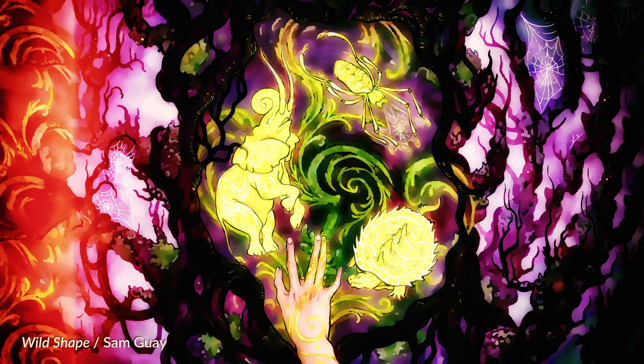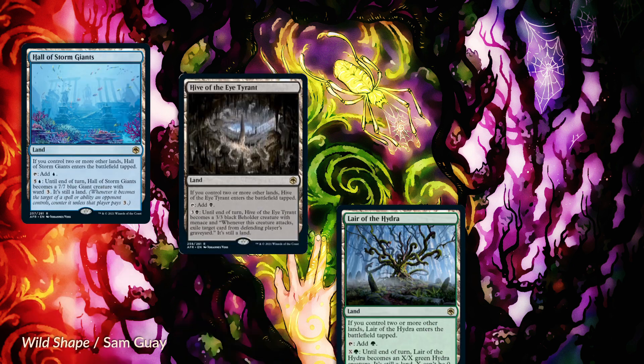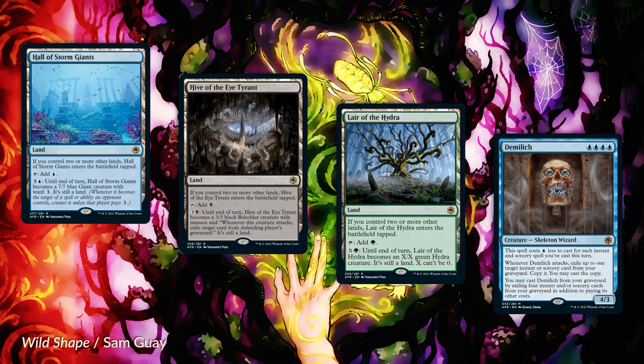To continue that cycle of lands, there are of course three more. Hall of the Storm Giants taps for blue—pay 6 and it becomes a 7/7 blue giant creature with ward 3. There's Hive of the Eye Tyrant—taps for black, pay 3 and a black to turn it into a 3/3 black beholder creature with menace, and whenever this creature attacks, exile target card from the defending player's graveyard. And finally, Lair of the Hydra taps for green—pay X and green and it becomes an X/X green Hydra creature.